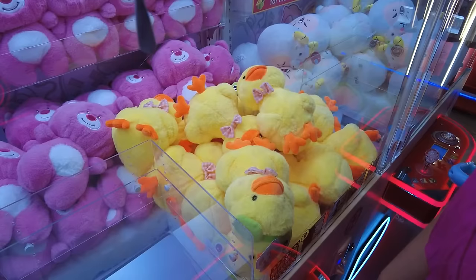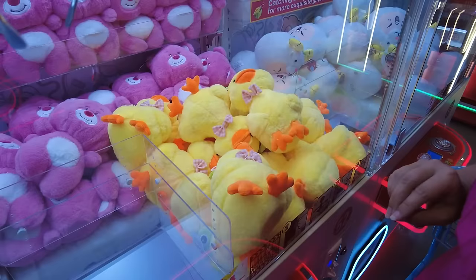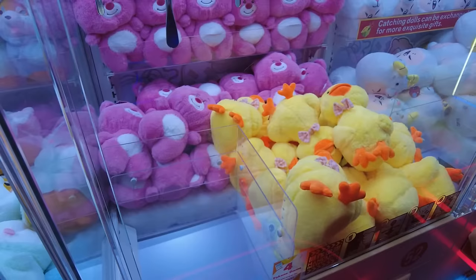Every single claw this size has been four tokens. She just went for it — a decent spin. It kind of tucked down in there. Oh, I've really wedged it in the corner. So at this point I could ask them to fix it, but I think I'm just going to try another one. That Lotso back there is nice — should I try once for Lotso? Yeah, try once for Lotso.